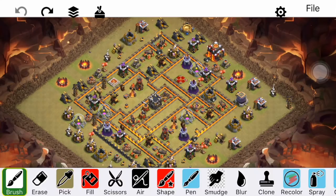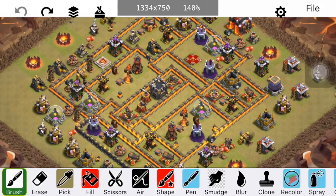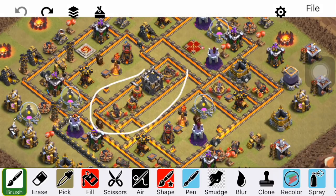Dragons are similar to Miners in that the best defense is to mess up the pathing, and a lot of that is the Air Sweepers. They play a big role because the Dragons are slow, and if you can keep pushing them back it really deters Dragons coming from that side — either they're going to be ineffective, or the attacker just won't try from that side. But the best way to do it in my experience is to use some dead space around your core area.